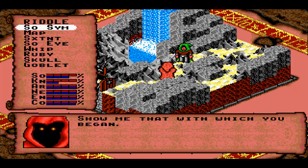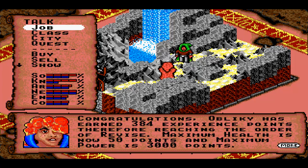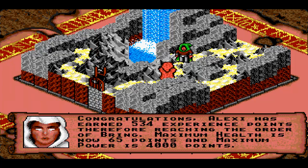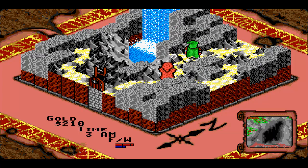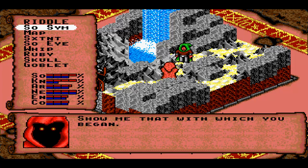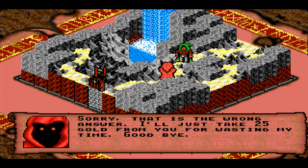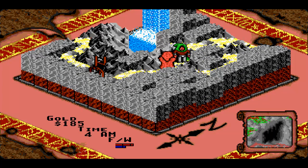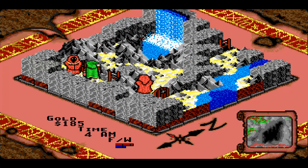Show me that with which you began - so you show him the sorcerer's symbol, which you get at the start of the game. Feather levels up, and when you give him the item he wants, he opens the door down there which is otherwise locked. Now, there is a trick you can do here - every time you speak to him he'll ask you the same thing, and you can just keep showing him the item again and again and you'll keep getting experience for it. You can pretty much grind to the highest level here if you wanted to.